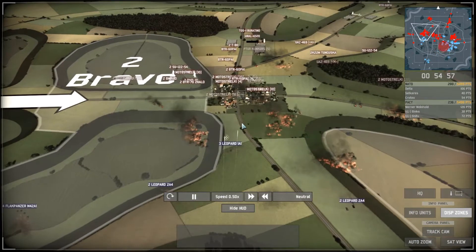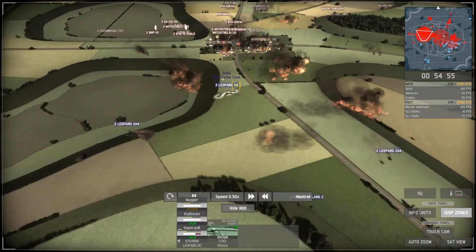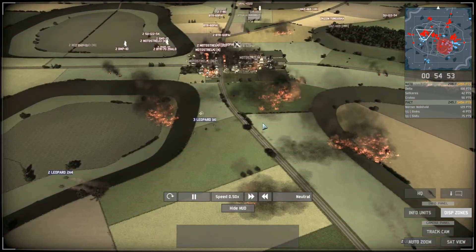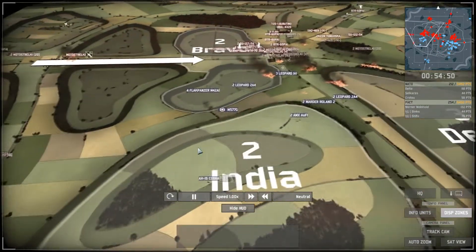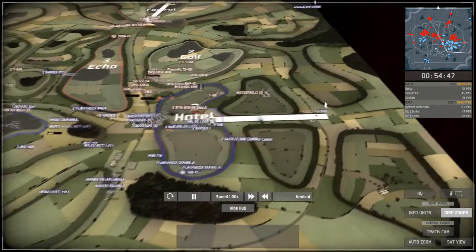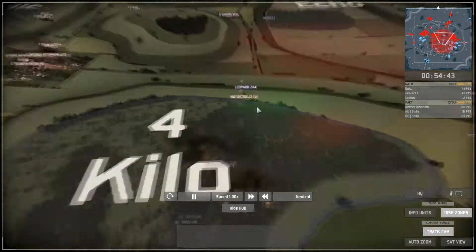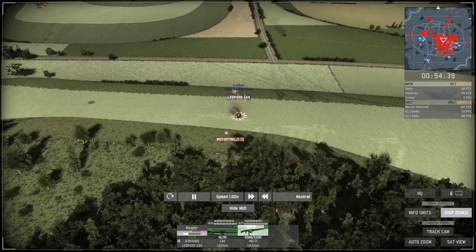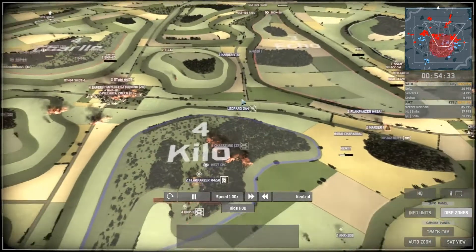Mortars are still shooting, trying to take out infantry squads below the hill. On the left, the AuF1 is still shelling the city heavily controlled by PACT. Leopard 1A1s and Leopard 2A4s are still harassing the city and enemy troops. Commentary was in 0.5 speed — switching back to normal. A motorcycle tries to take out the Leopard 2A4 but leaves it with only two HP taken out — very lucky.